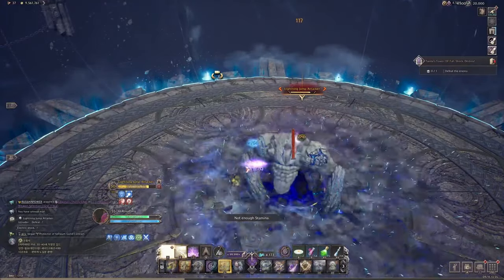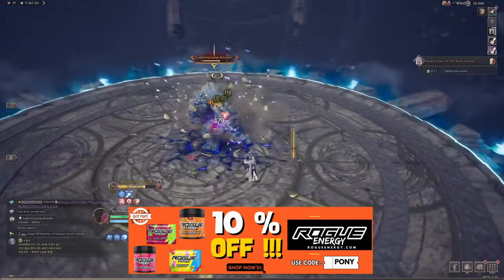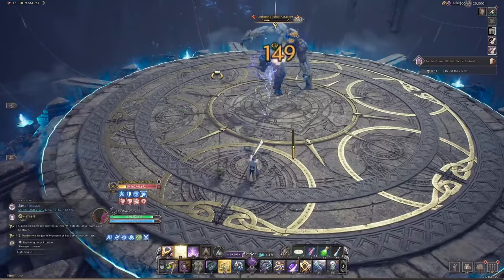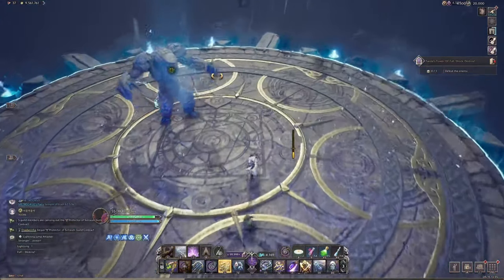The boss will now do some small jumps onto you, which you can just block standing. If he does a lightning fist and slams the ground, you will have to jump to evade the damage. He also has a fury attack where he unloads a big AOE wave, and after successfully blocking this...